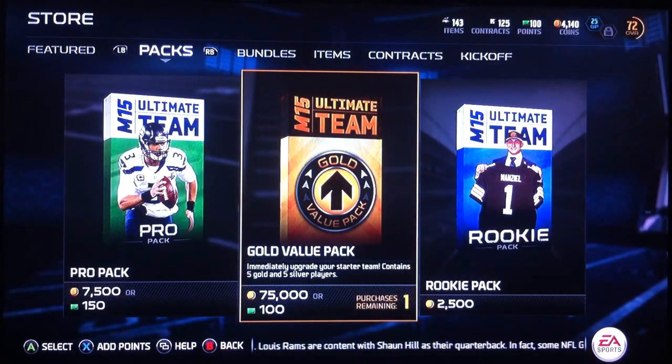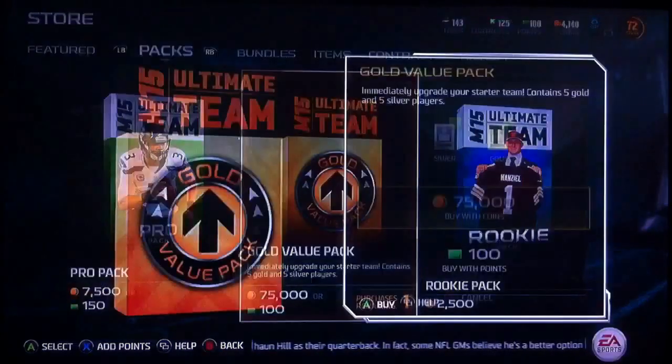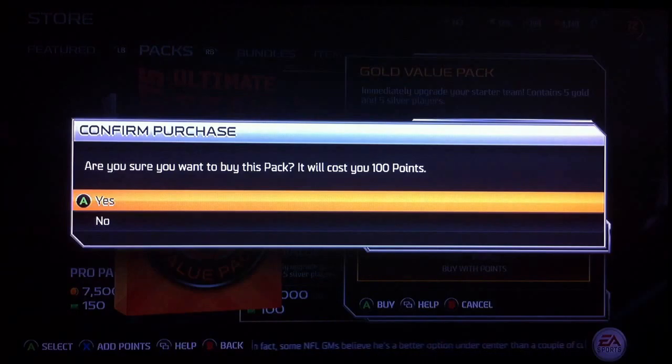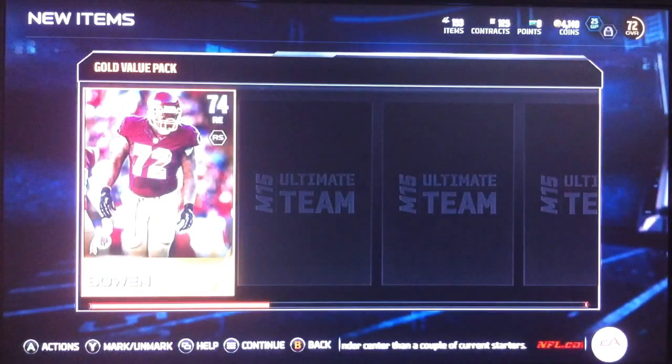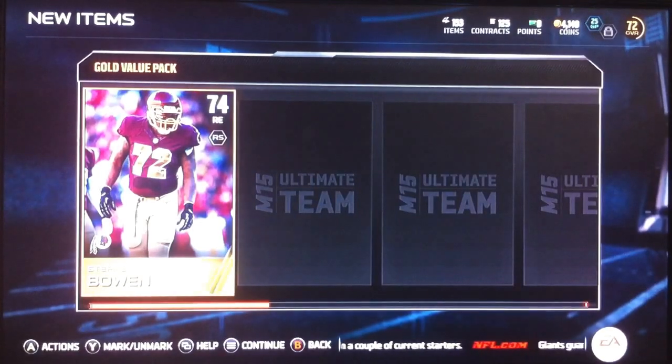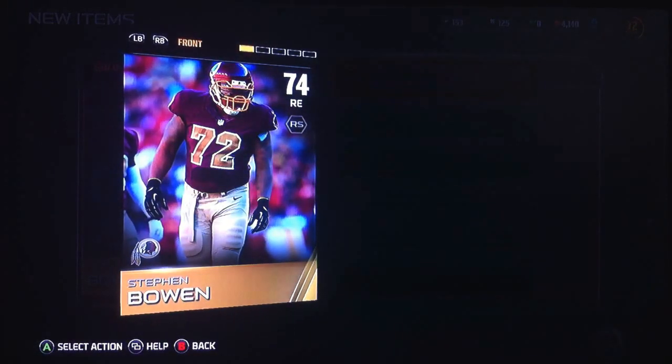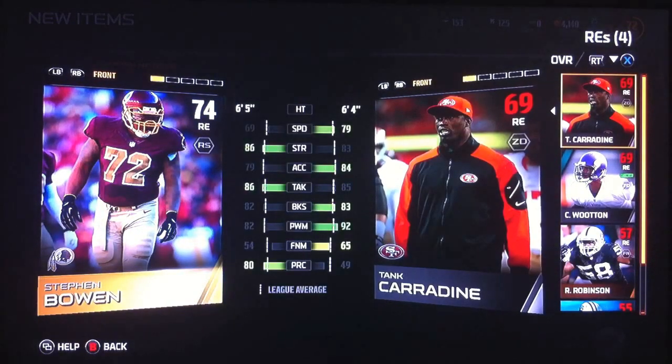I forgot — I bought 100 points, so I'm going to open up this one-time deal of Gold Value Pack with the 100 points. Here we go. I pull a Stephen Bowling. New starter.